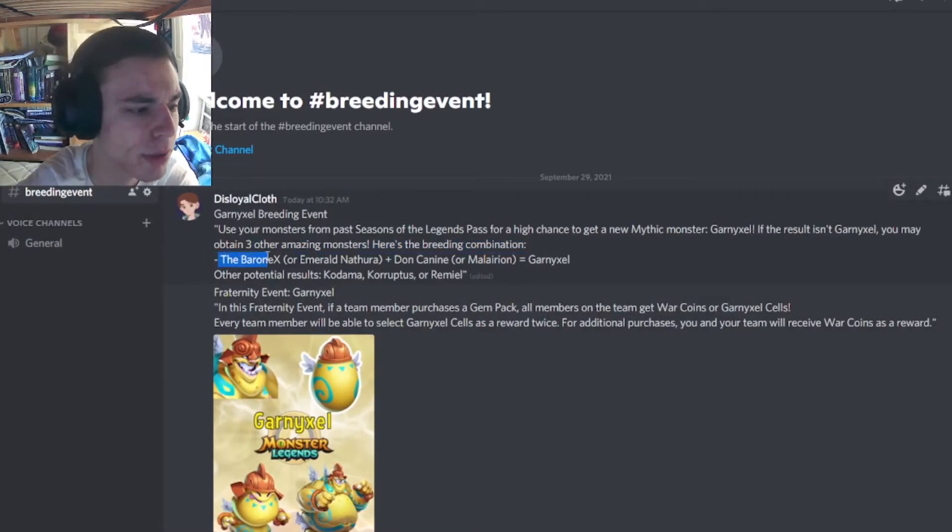You can obtain this monster by breeding together Baron X and Don Canine, Baron X and Malarion, or Don Canine and Emerald Nathara. Baron X and Don Canine were in the free Legends passes, and Emerald Nathara and Malarion were in the paid Legends passes.